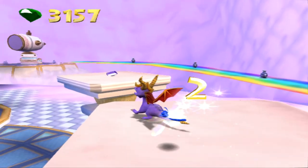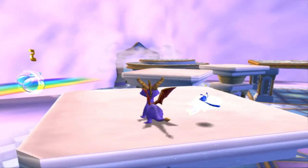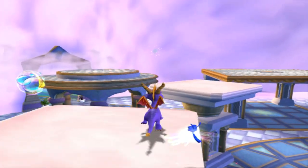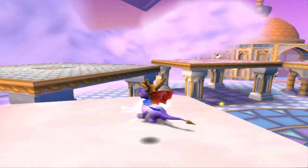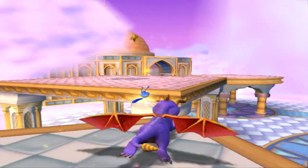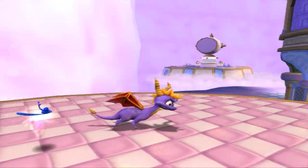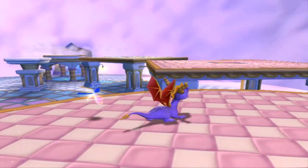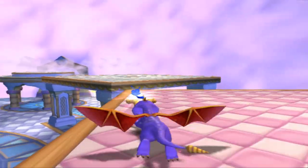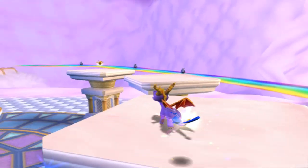That dragonfly is over there and looks like we're going to need our bubble breath. He goes to the weirdest spots. Did you just cheat and fly across there? Spyro, come on man, you're a dragon — learn to fly already, you butt-headed weirdo.